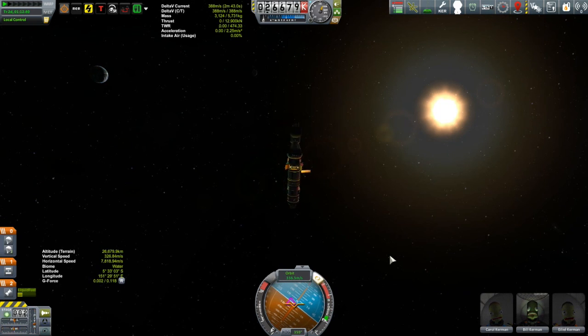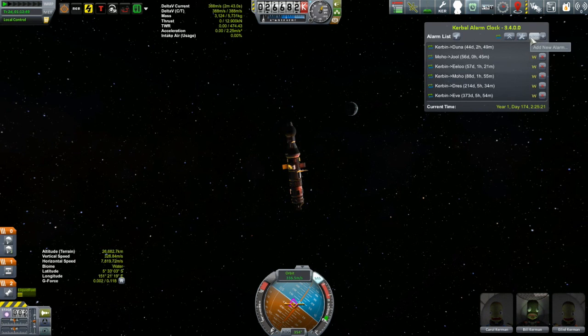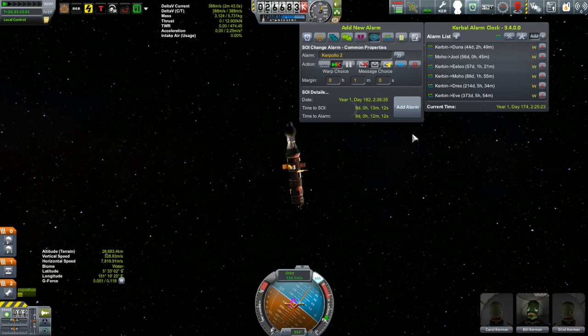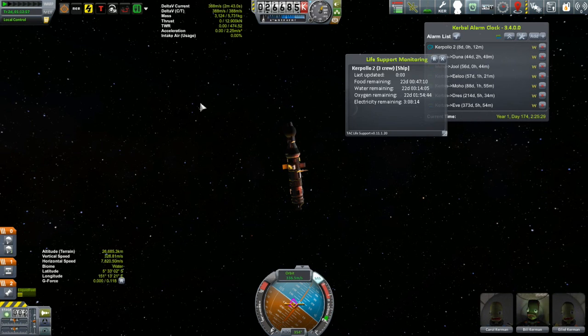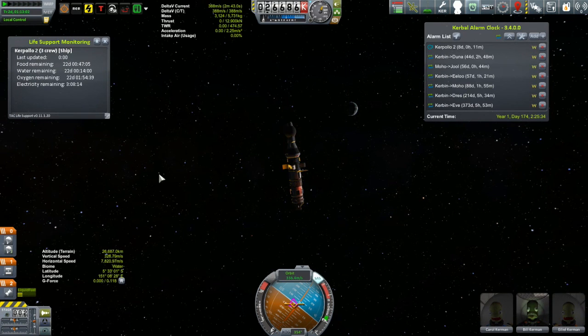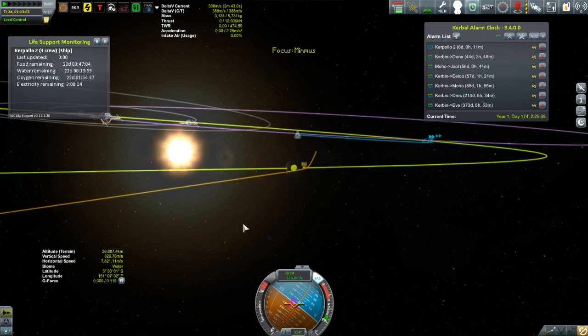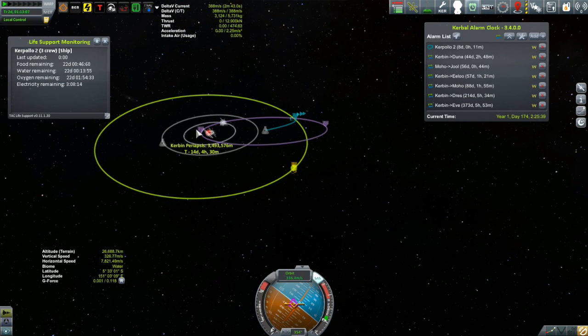We will fine tune that encounter once we enter into the sphere of influence of Minmus. We'll get Alarm Clock and set an alarm for entering into the sphere of influence of Minmus, which is going to be eight days from now. We'll get back to these guys in another eight days - they still have plenty of life support left, so that's a very good thing. That's going to have to end it for this episode - I thank you for watching and I hope to see you next time.